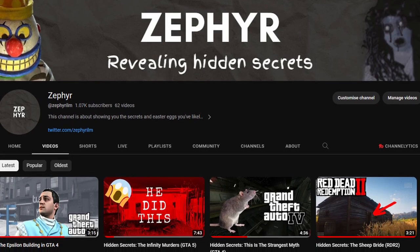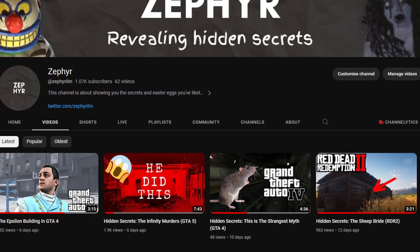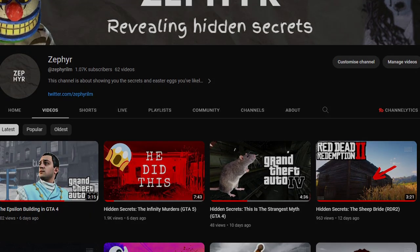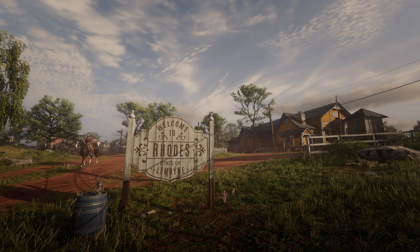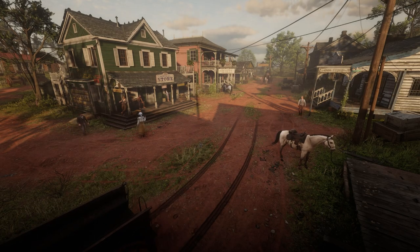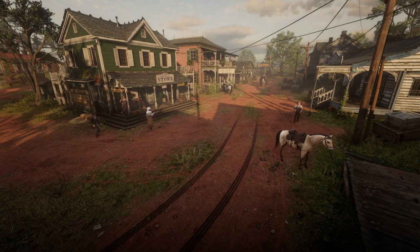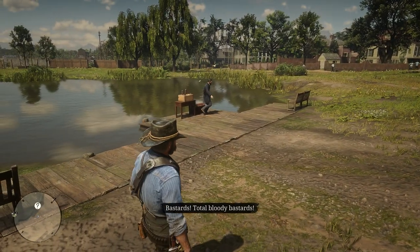If you like this video and think this kind of thing is interesting, do check out the channel — I've got plenty more of this. So I thought I would take the events of Red Dead Redemption 2 and put them in order. Basically there are three main instances where you have an interaction with either the inventor or the robot, so we're going to talk about them in order, and firstly let's start off by introducing you to Marco Dragic.